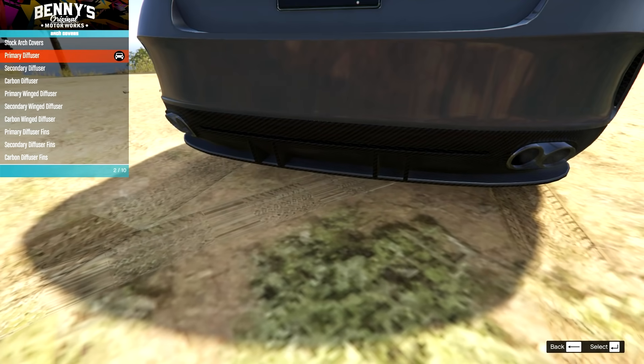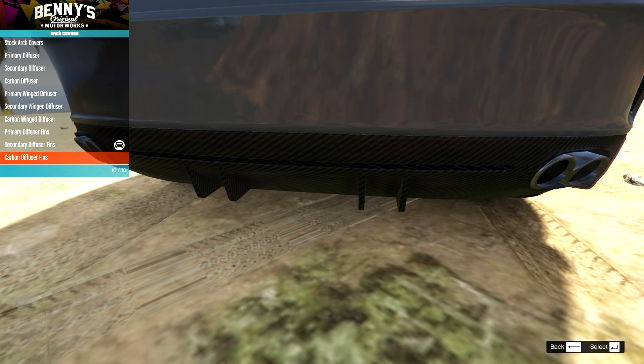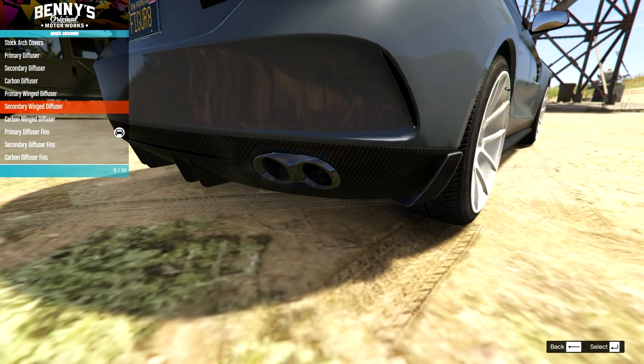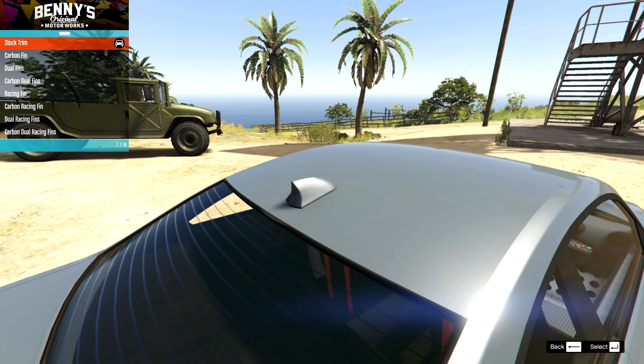On the rear, we have some diffuser options down at the bottom, some fins on the side as well. I'll go for the primary diffuser. Then we have the hood pins — I don't think that really matches what I want to do — so I'll keep that stock. Then we have our carbon fin options. It's a fun fact: I'm pretty sure BMW was the manufacturer that actually started the whole fin aerial thing, back in the 2000s, replacing the long aerials with little shark fin style ones.